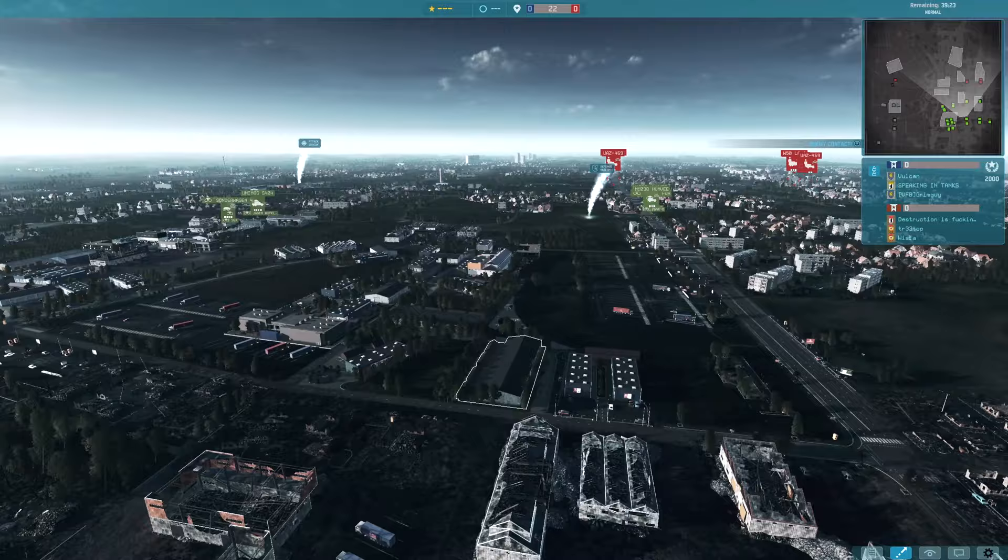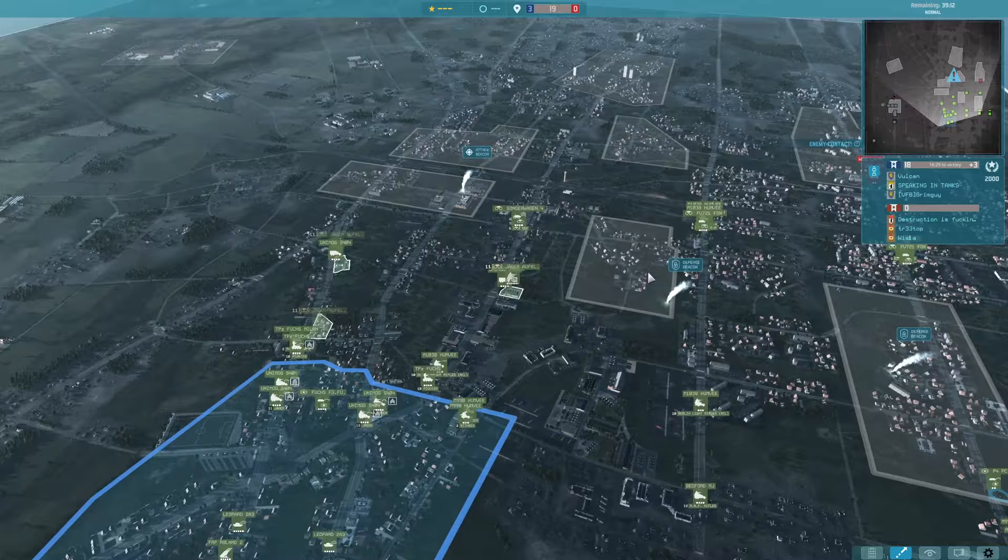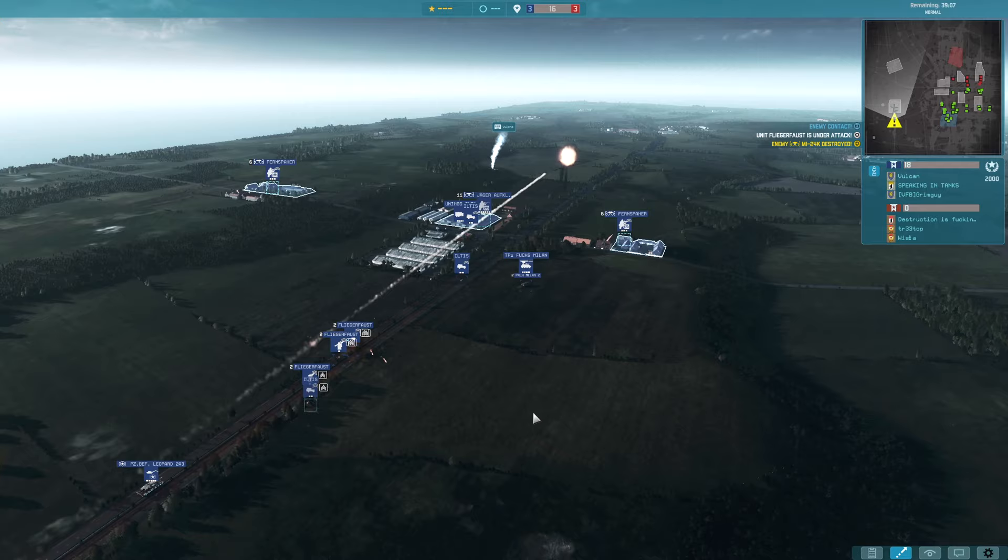Let's have a quick look around Tension. This map is absolutely gorgeous. We have this real residential area over here, more industrial areas dotted around, and on this left-hand side where I'm going to be fighting today, it's really quite open.